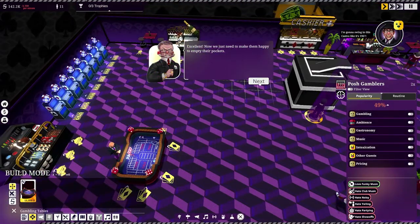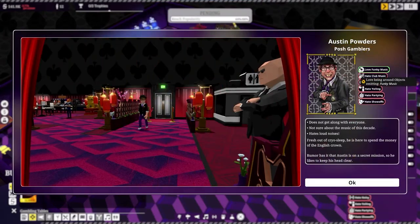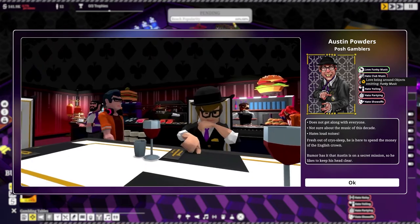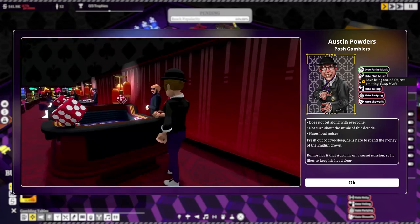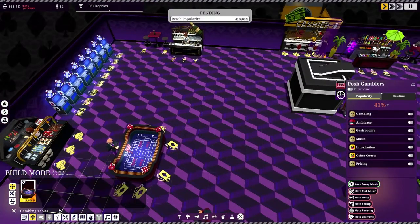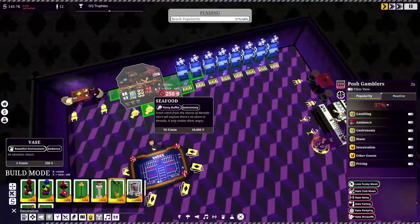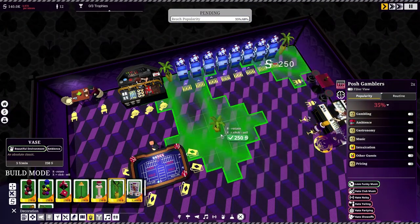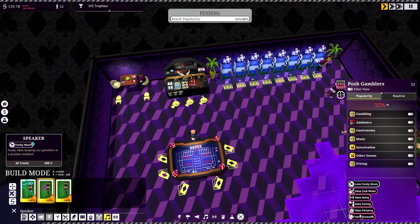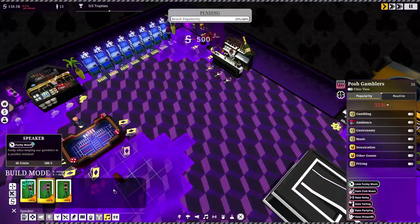Time to build decorations and music speakers for the posh area. We have Austin Powers — I'm going with 'Austin Powders' — on a mission: the same mission all posh gamblers are on, getting their party on. They like funky music and they love it, but they hate club music. So let's get them some funky tunes.